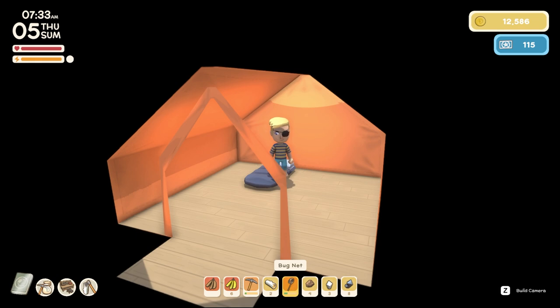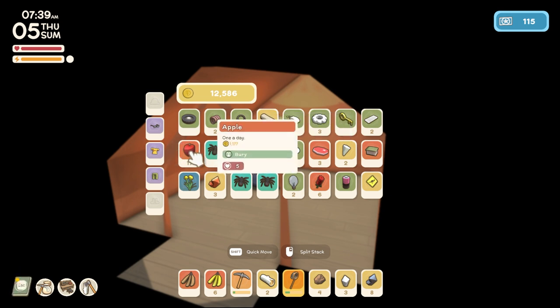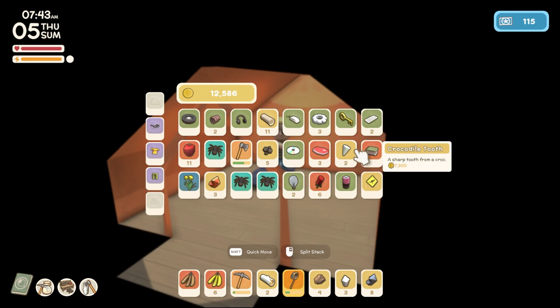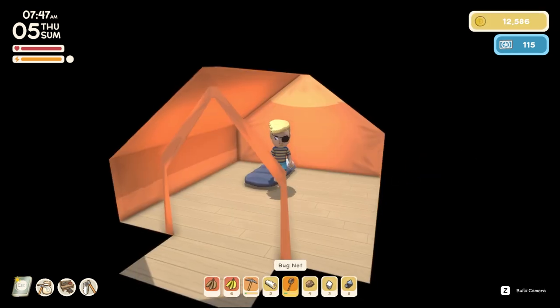Hello everybody, we are back with more Dinkums. I've installed a mod — a little UI mod — that tells us how much everything we have is worth. It calculates the stacks: a stack of apples is worth about 1.1k, funnel web spiders are a bit over a thousand each, crocodile teeth are 7,000 for two, and this battery is 3,000. Very cool mod.